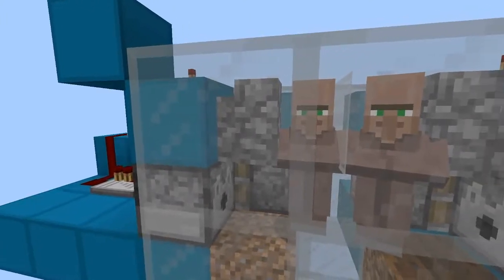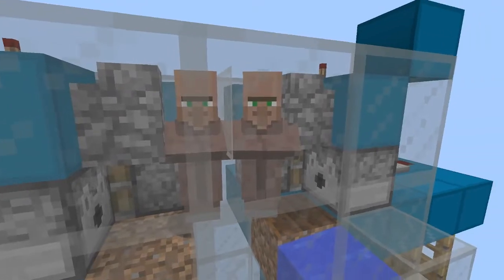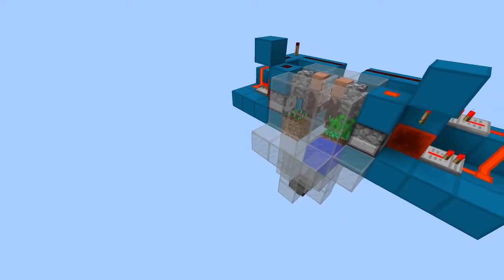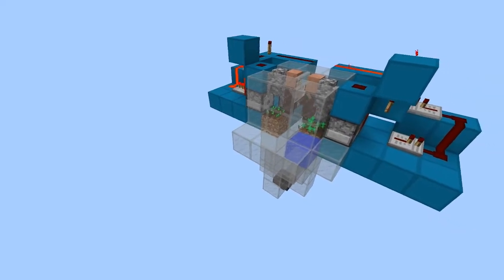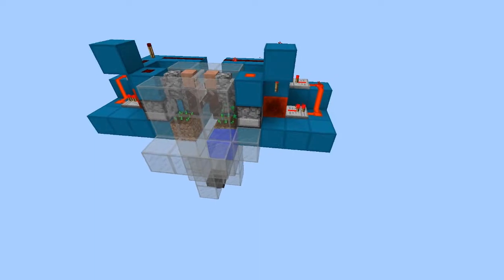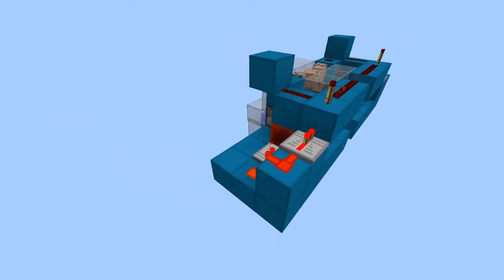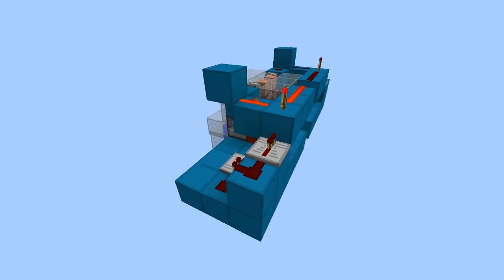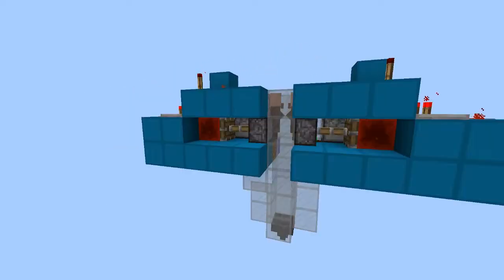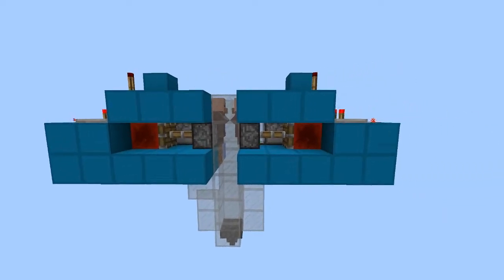Hey everybody, welcome back to kit number three. In today's episode we're going to be building a villager breeding system for the new 1.8 snapshot, taking into consideration that villagers have to interact with each other by trading. We're going to have these guys trade with each other, make some love, and make some babies. So sit back, relax, and enjoy.